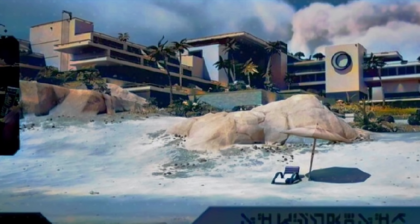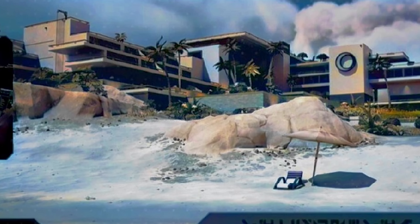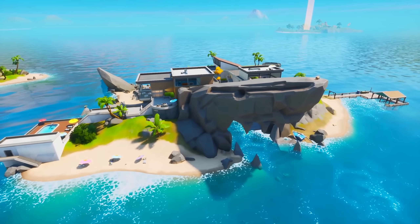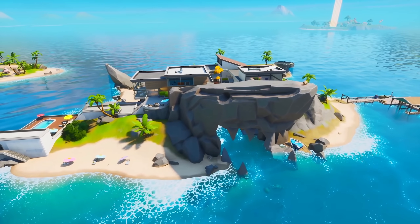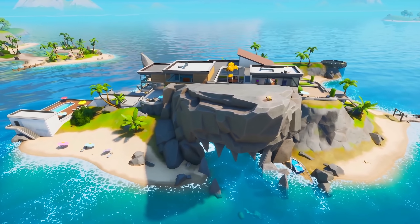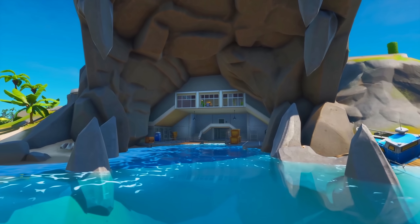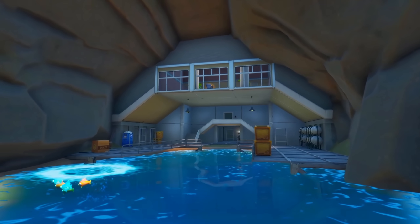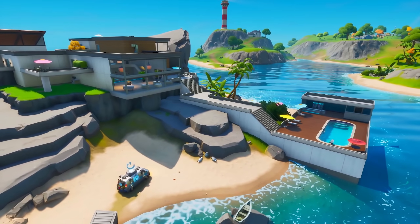We have the Sanguine Suites, which is a massive mansion on the edge of a beach. A lot of people think this could be Sky's new location — before, she had a shark location on a beach. People are thinking this could be a revamp for Sky's location, so Sky could be returning as a boss next season.